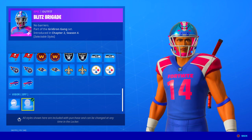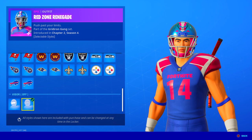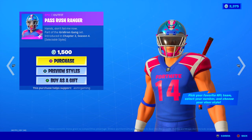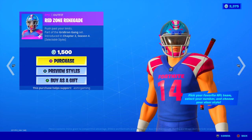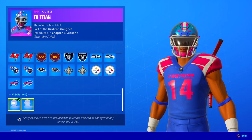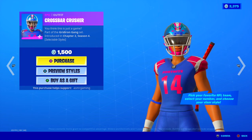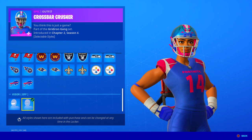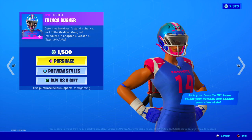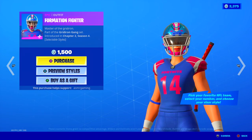Blitz Brigade. I kind of want to see how everybody looks without the visor. Red Zone Renegade - 'Hands, Don't Fail Me Now.' No barriers. 'Push Past Your Limits.' 'Show them who's MVP.' TD Titan. All these are actually pretty cool. Red Zone Renegade's awesome. Cross Bar Crusher - 'You Think This Is Just a Game?' I wonder if these will become tryhard skins - the sporty type skins always become tryhard ones. Trench Runner. Defensive Line - 'Doesn't Stand a Chance.' That's a pretty cool description. Formation Fighter - 'Master of the Gridiron.'